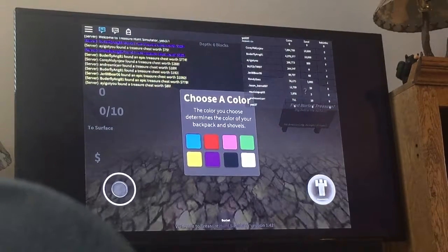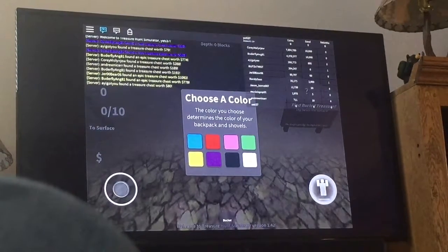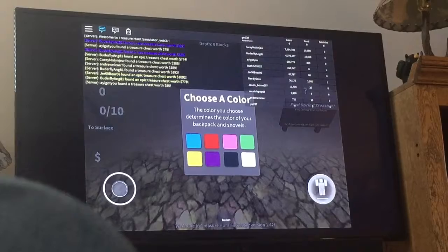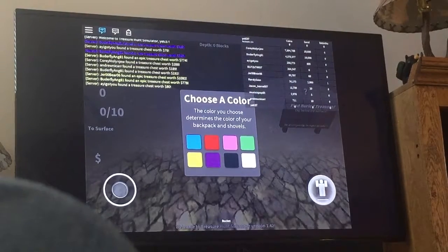Choose a color — the color you choose turns the color of your backpack and shovel. Well, I don't really know, but I'm gonna pick green 'cause that's my favorite color.